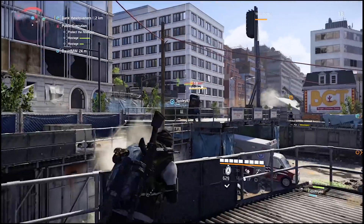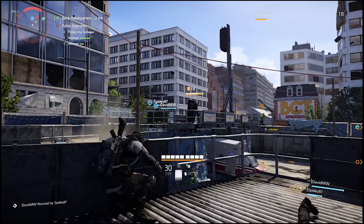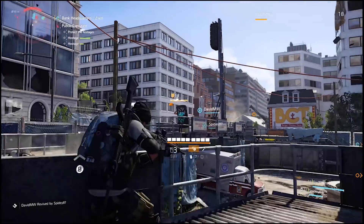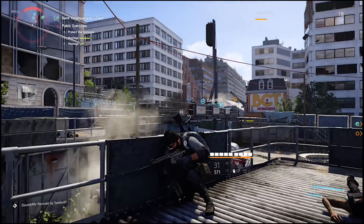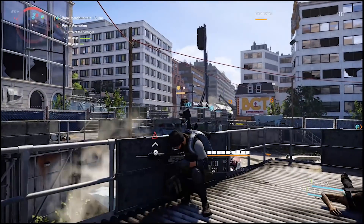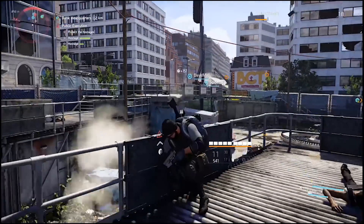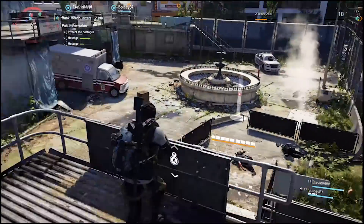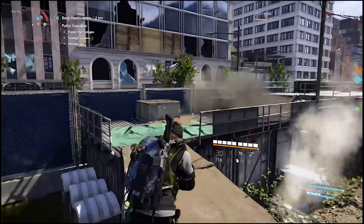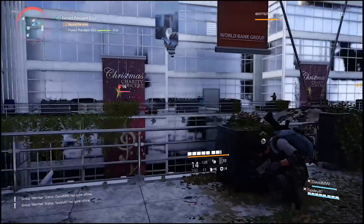Make sure you use your skills and perks — it will help you out in tough situations, and Division 2 has no shortage of those. Use all the tools at your disposal; this is even more important when playing solo, where it's almost required to use your skills as often as possible. There are 8 skills you can get from the quartermaster: turret, chem launcher, seeker mine, drone, pulse, hive, shield, and firefly.